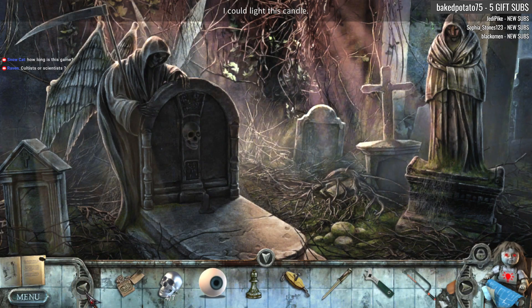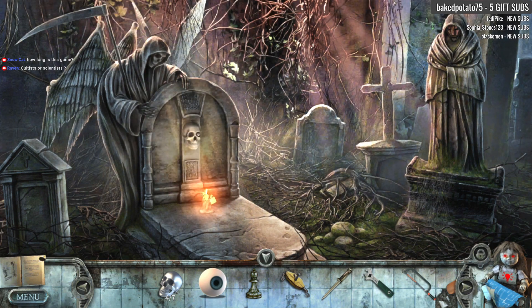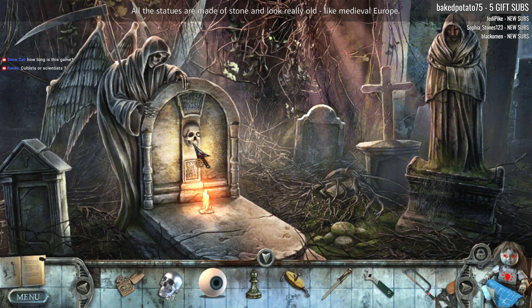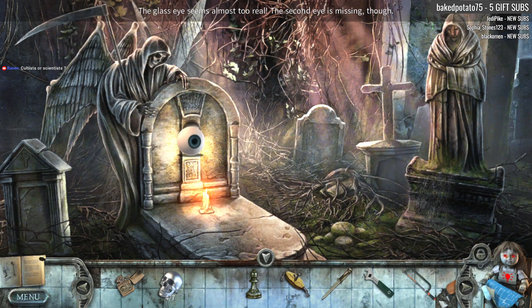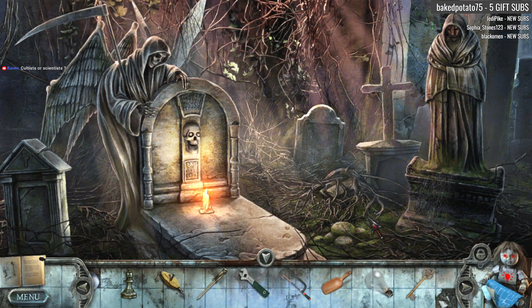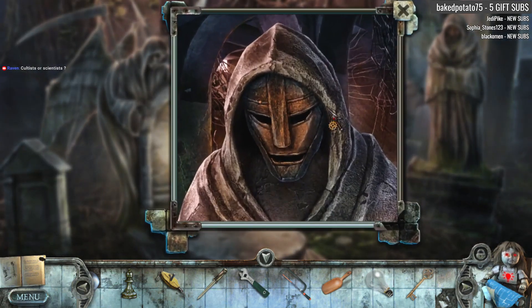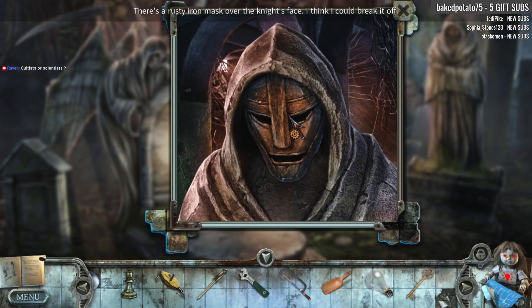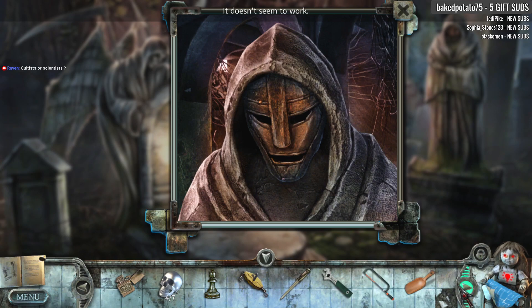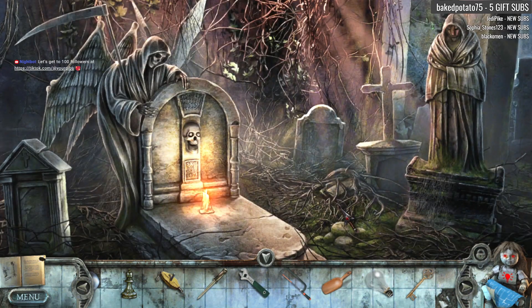I could light this candle. The glass eye seems to be too real. I now have a chest key. It's time to get chesty. There's a rusty iron mask over the knight's face — I think I could break it off. I don't think I've got anything to do that with.